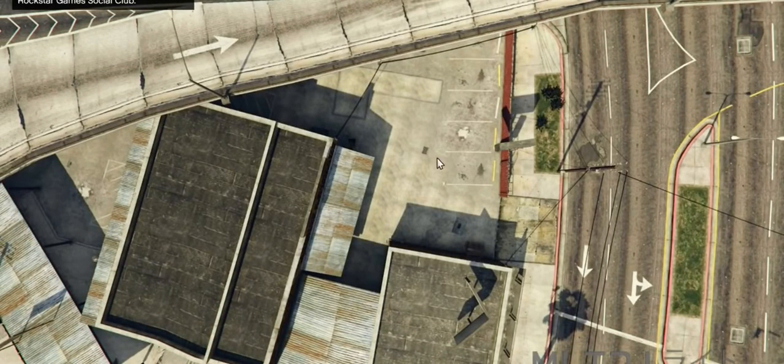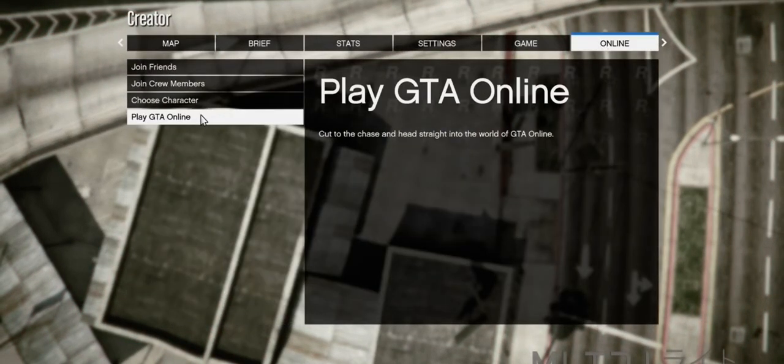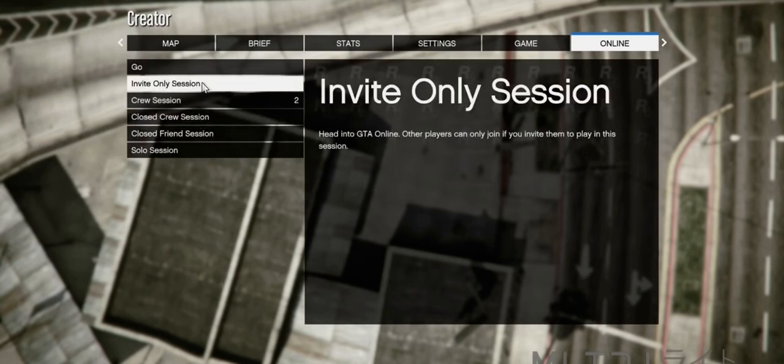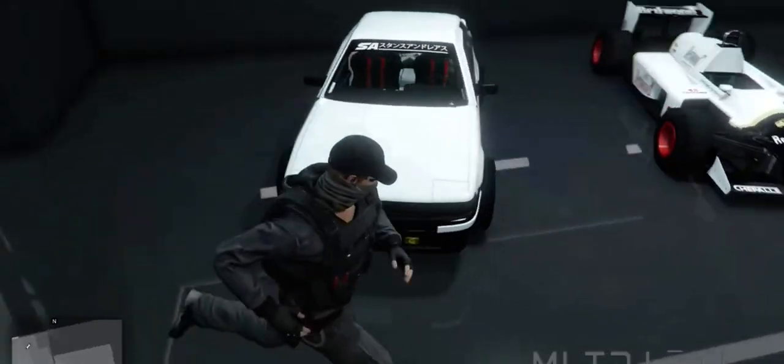Now press the Start button or P key once again, go back to Online, and select Play GTA Online. This time, go into an invite only session. When you eventually load back into your session, you'll notice that you now have the F1 wheels on your car. We're not done just yet though, so keep on watching.